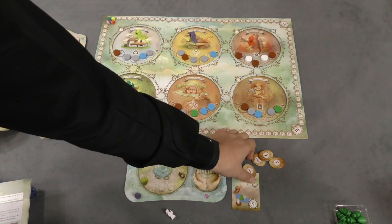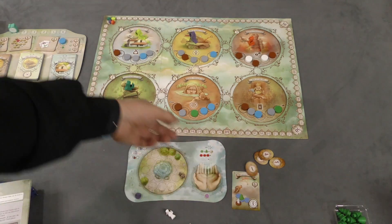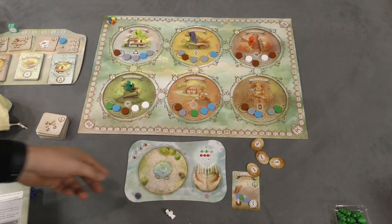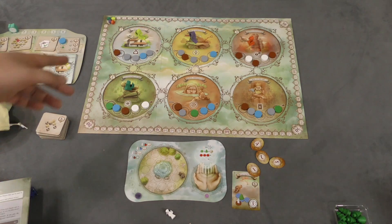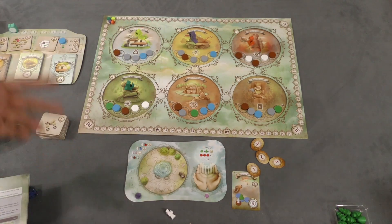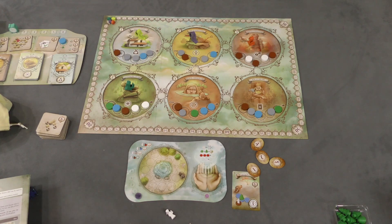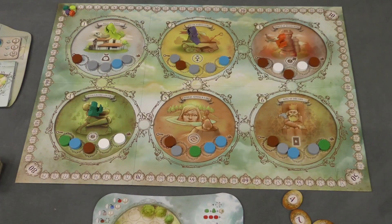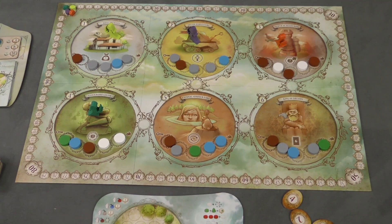At the end of every round, you're going to hand out these initiatives based on how low you are. So if you're in six, you're going to go fourth, probably, unless someone else is in six too. And you'll go first if you're number one, probably. So on a player's turn, they have four action points, and you can spend these and do different things in any order.